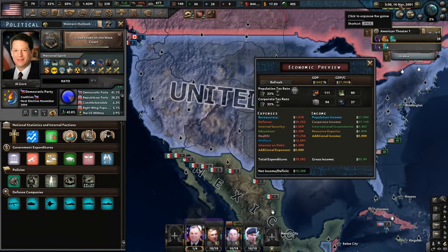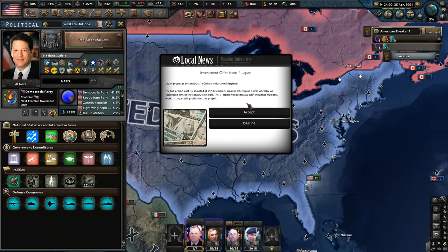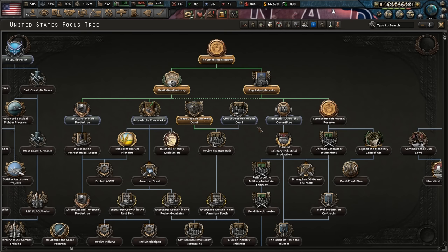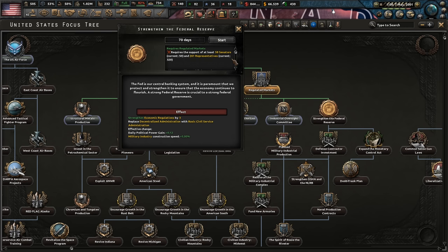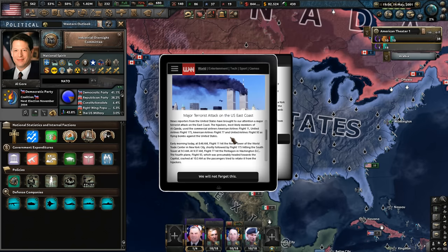You've got to be really quite careful with your political power in this game because due to events you can lose a lot. Let's continue to improve the American economy — we're doing quite well. We've got an investment offer from Japan. Switzerland joins the UN — pretty big. We've created some jobs on the West Coast. We probably eventually want to strengthen the Federal Reserve and maybe get some jobs on the East Coast as well, along with other industry throughout the US.